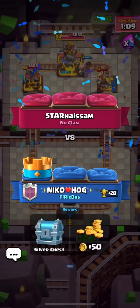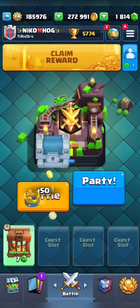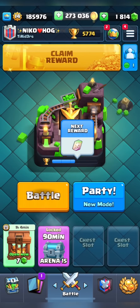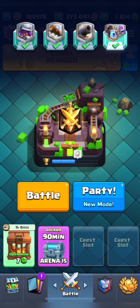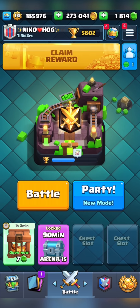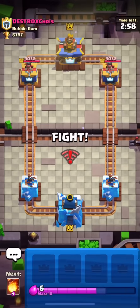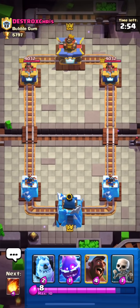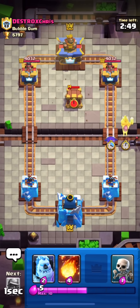That was quite easy to win. Mid ladder decks are like this — they don't have much sense of deck building. I'm not being rude, but to cross mid ladder you must play sensibly and be aware of what cards are coming against you. Using 2.6 in mid ladder is quite easy — you can get a ton of elixir value and just defend with small cards.